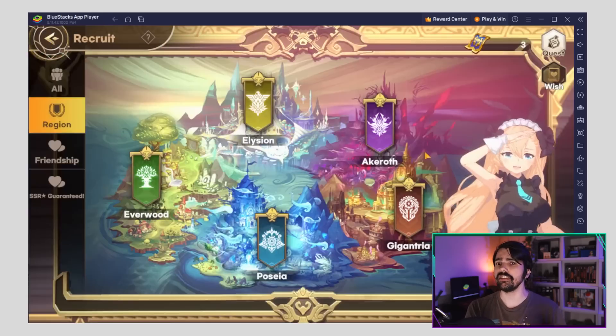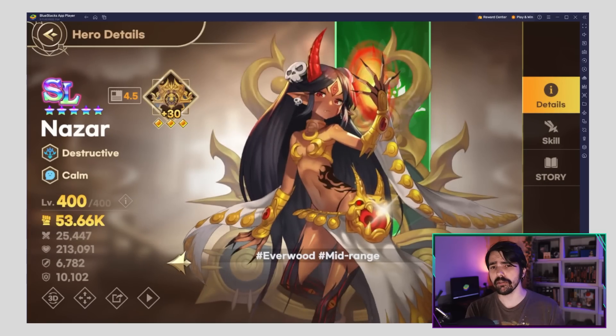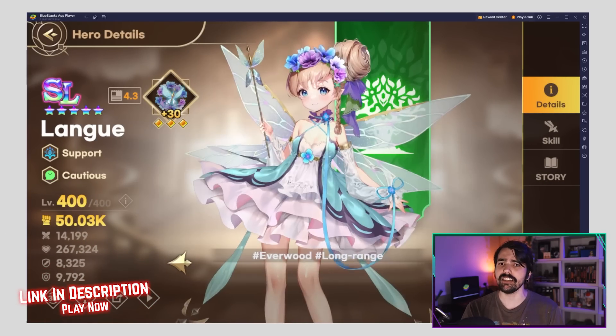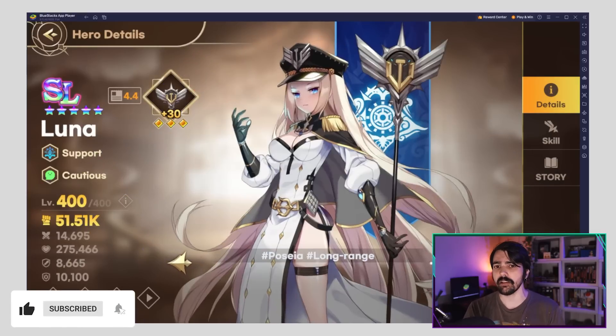These summons are divided into different summoning banners, each with different requirements and benefits depending on your needs. Maybe you're looking for a specific character, or maybe you're trying to guarantee an SL rank one. Knowing which banner to use at the right time can make all the difference when it comes to collecting the best heroes.